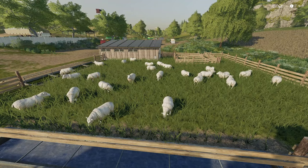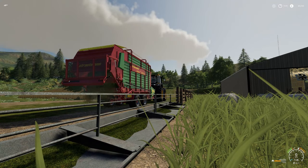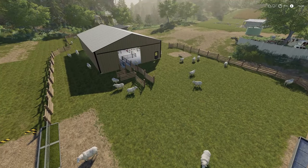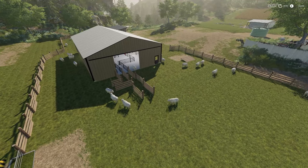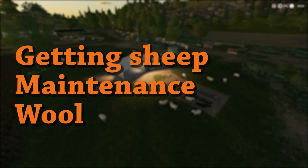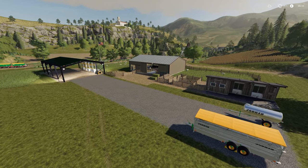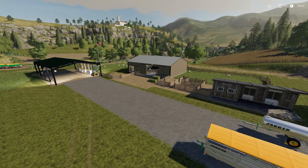Sheep are among the easiest animals to take care of in Farming Simulator 19. They take a little more work than chickens but give you more options when it comes to making money. Sheep reproduce, which lets you passively increase your flock and sell additional sheep. Today we'll look at how we get sheep, how we look after them, and what to do with the wool you collect. If you stick around to the end I'll share three mods I like to use for sheep.